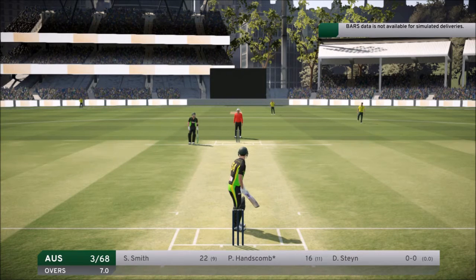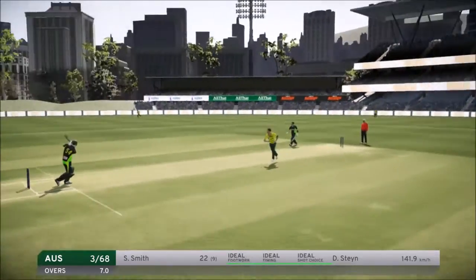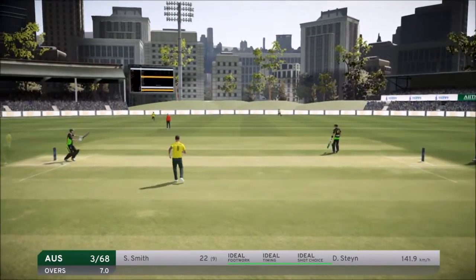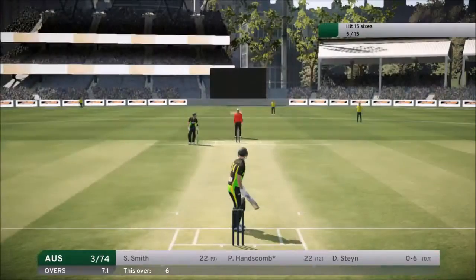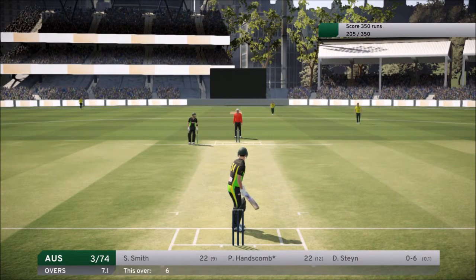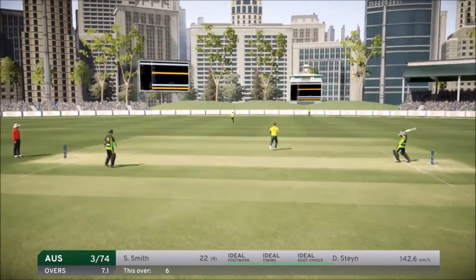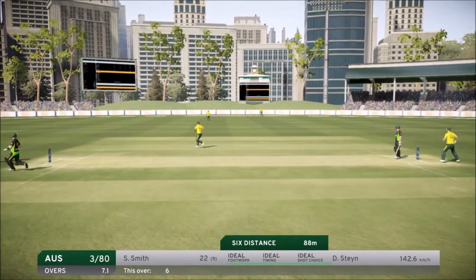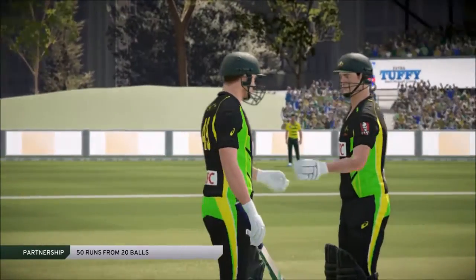Steyn comes in for his first ball of the innings — he's been the death of us lately — but we get a massive six and move on to 22 runs. Steyn is still in the attack looking to get a big wicket, but instead we absolutely smash it over every fielder's head for an 88-meter six. The first one was 89 meters — that brings up the 50 partnership with Smith.